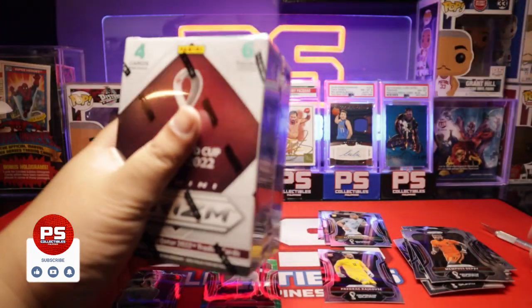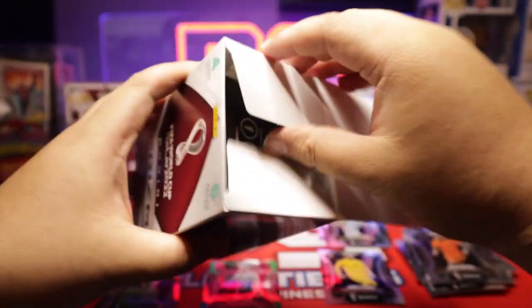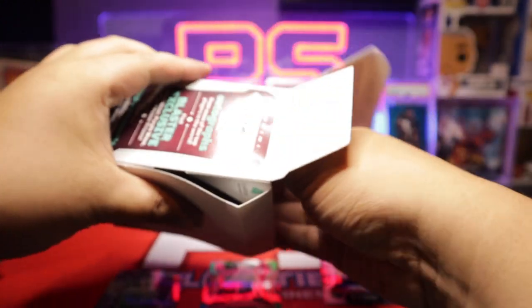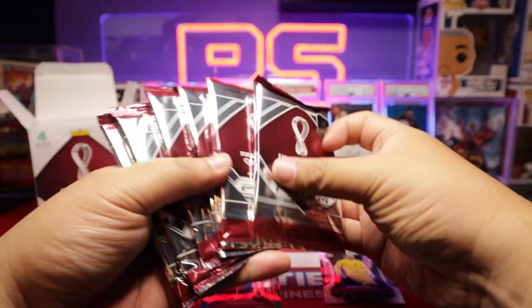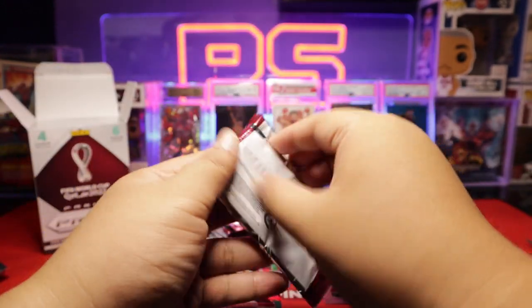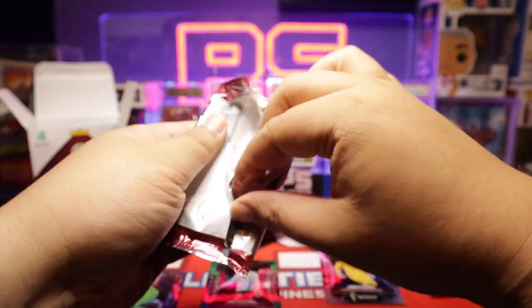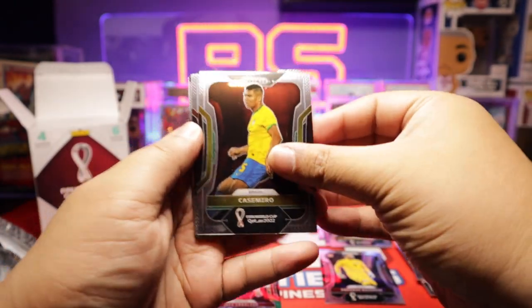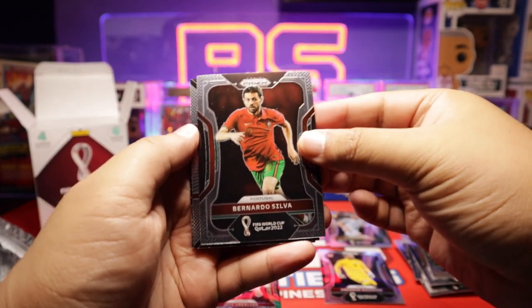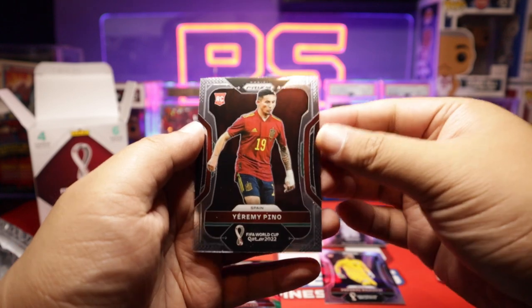Moving on to box number two. I like that we got the numbered card, that's pretty cool — that's a win. Case hits are available but you don't really expect to hit them; you're just really lucky if you do. Pack number seven: Casemiro, Silva from Portugal, Phenomenon — Saka from England, that's cool — insert, and Pino from Spain, rookie card.